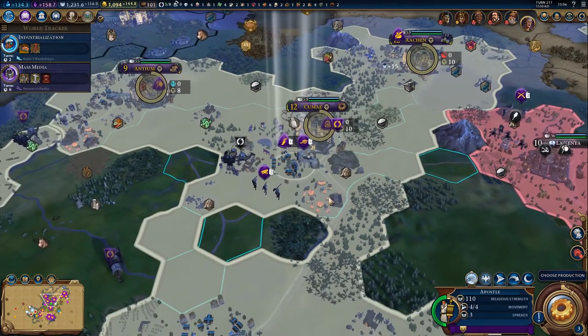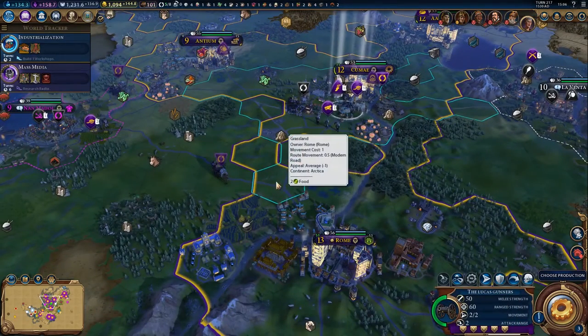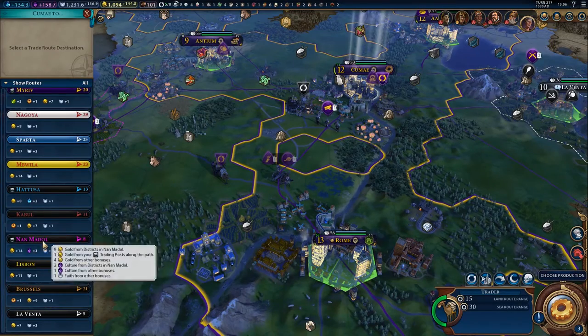What are we going to do over here? You are literally just escorting the gun. You want to move down this way towards Rome. Let's get these annoying trade routes sorted out.